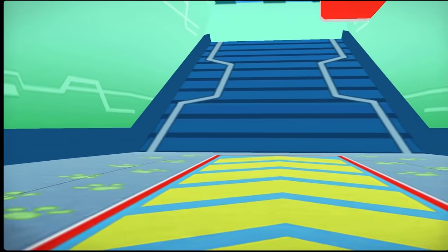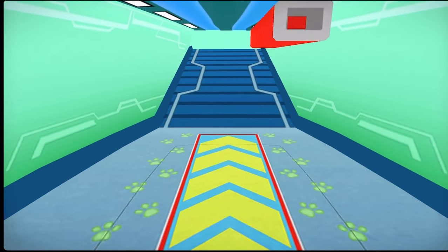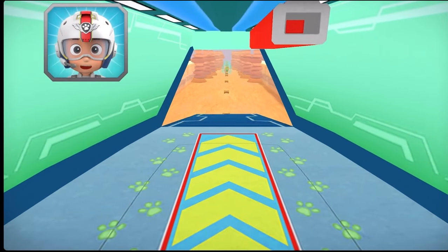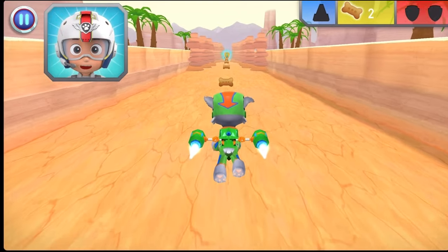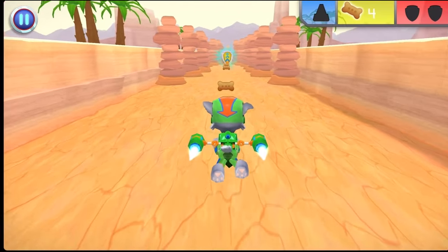Green means go! Woohoo! Alright! Let's use those flight skills, pups! Chase needs another cone to help block off the area! When you see a cone, fly towards it to collect it! Green means go!